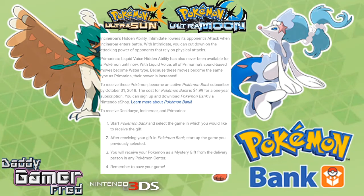To receive these Pokémon, you need to become an active Pokémon Bank subscriber by October 31st, 2018, so you have a good amount of time. The cost for Pokémon Bank is $4.99 in the US for a one-year subscription. You can sign up and download Pokémon Bank via the Nintendo eShop — I'll leave a link to learn more in the description below.